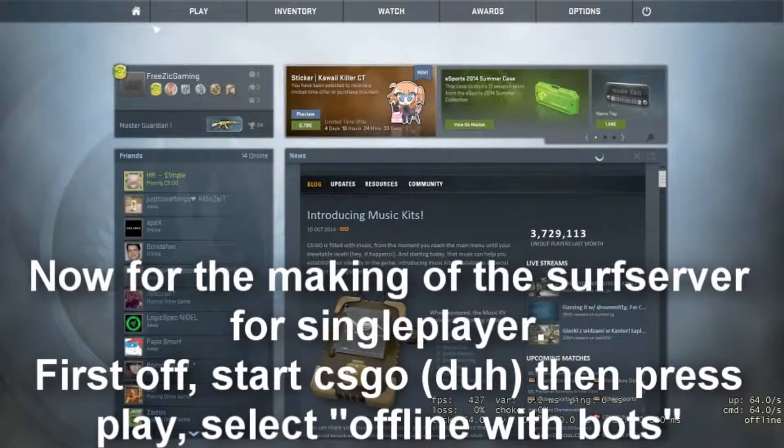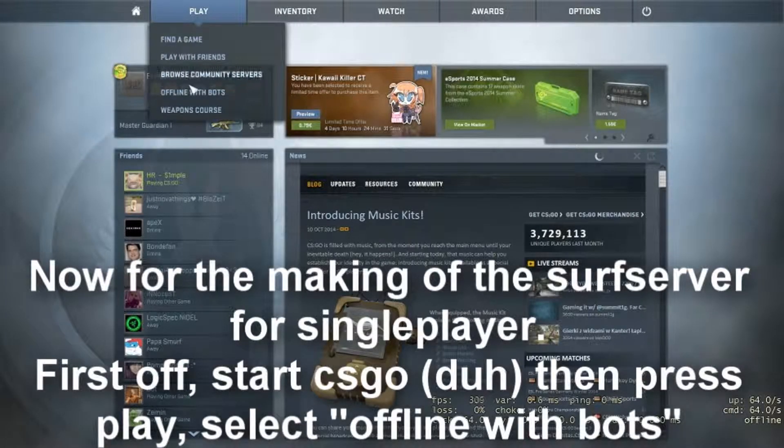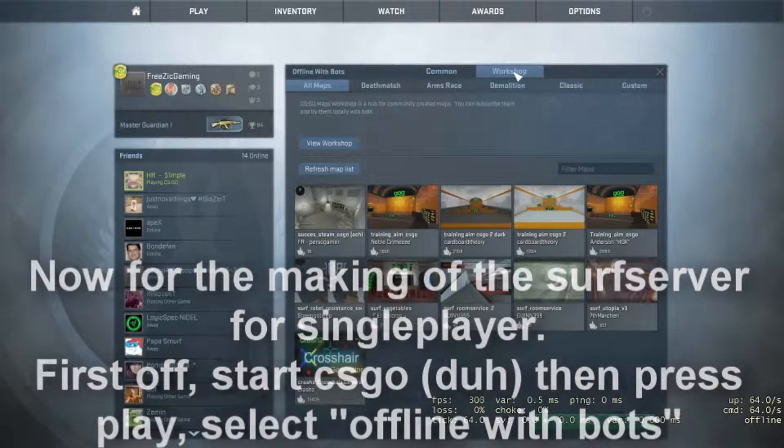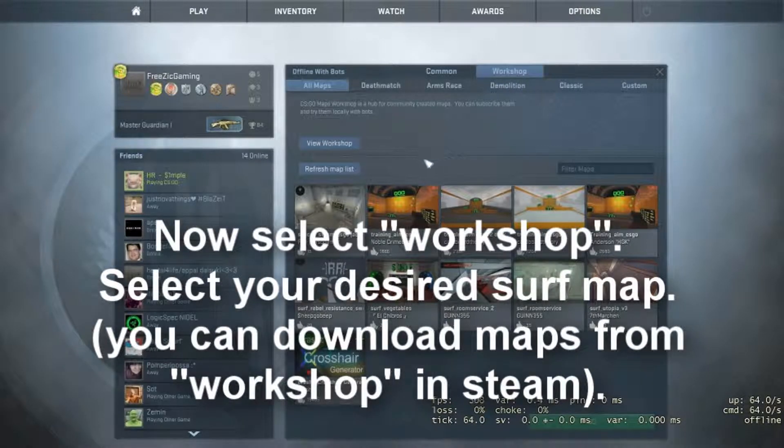Now for the making of the surf server for single player. First off, start CSGO, then press play, select offline with bots. Now select workshop, select your desired surf map. You can download maps on the workshop with Steam.